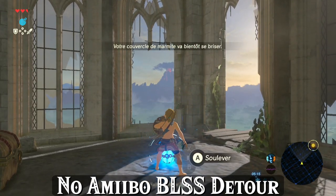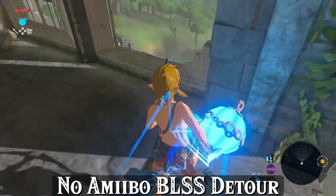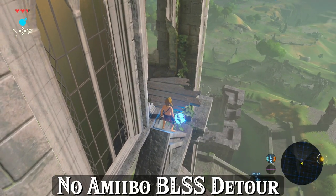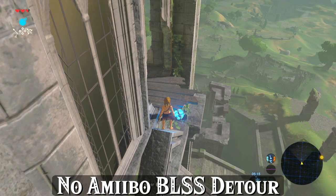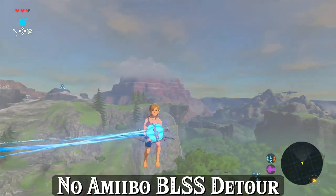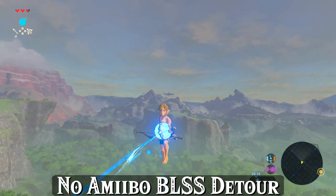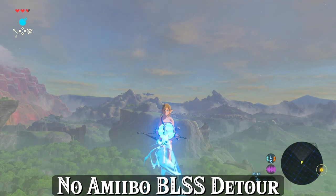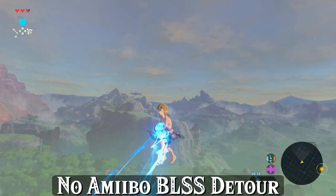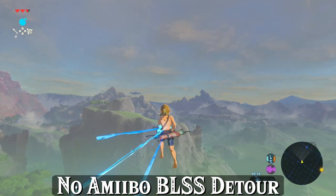Now, no-amiibo runners listen very closely and forget everything I've previously taught you about beetles — run the Great Plateau exactly the way an amiibo runner who does not scan fish before paraglider does, including throwing the spear away after you're done with the FDC on top of the Temple of Time. The newest strategy in Breath of the Wild Any% speedrunning directly erases all beetle RNG and replaces your attack-up elixir with an attack-up meal of 4-5 cooked razor shrooms, making the runs identical other than that.